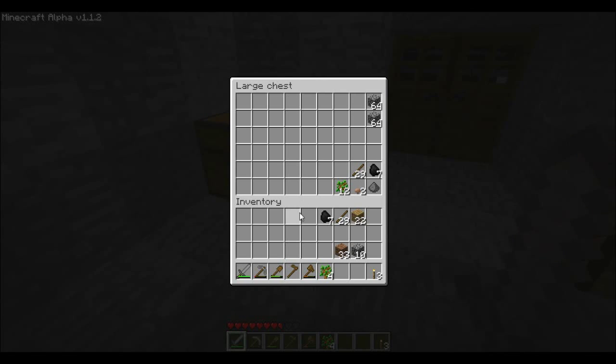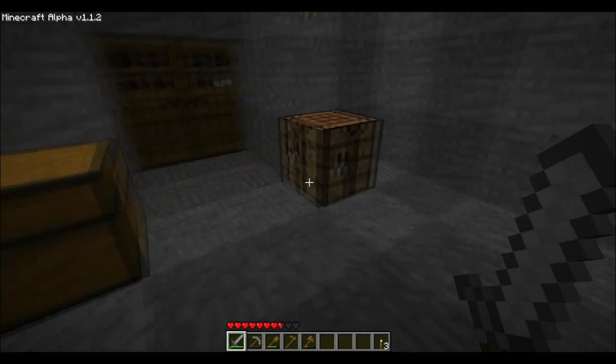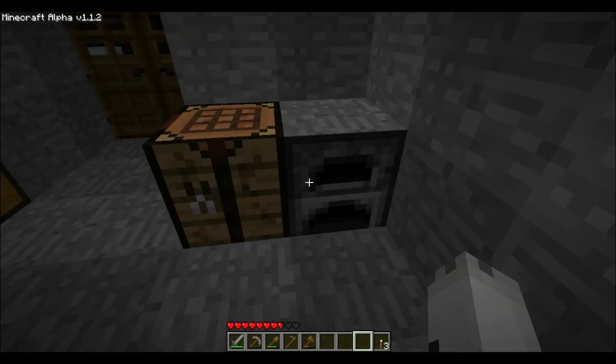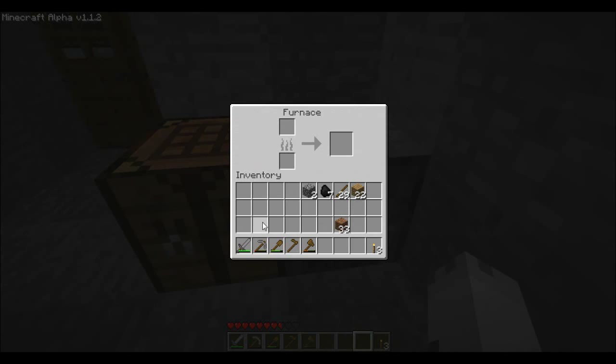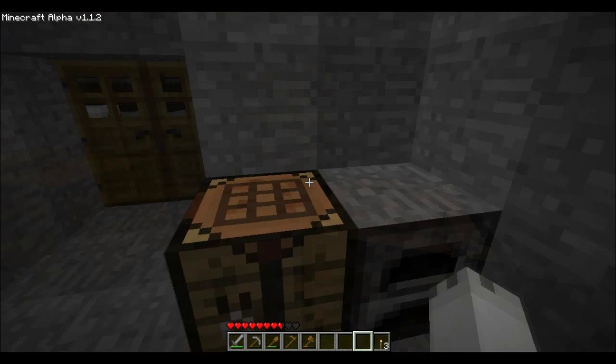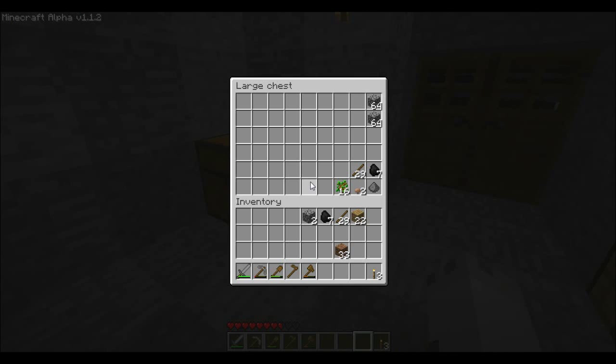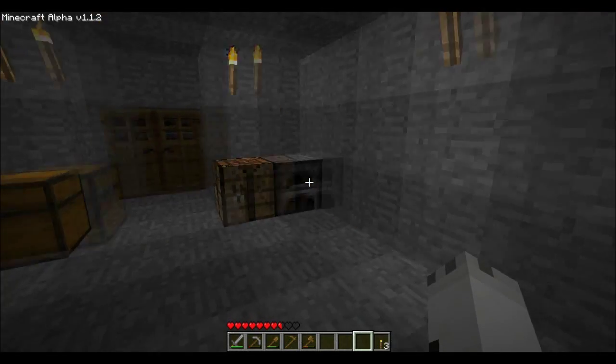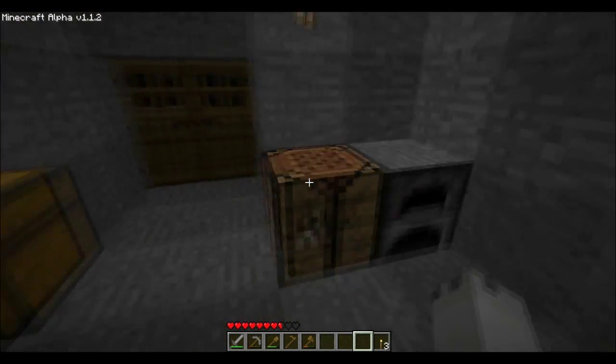More saplings! Something else we can make — we can use eight pieces of stone, put them in a square with an empty center, and we can make a furnace. This is a fairly useful item — it allows us to cook things, burn them, smelt them. We can power it with coal, or we can use wooden planks or wooden blocks. I'd like to have my four squares: two chests, a workbench, and a furnace. That's generally how I'll build my bases.